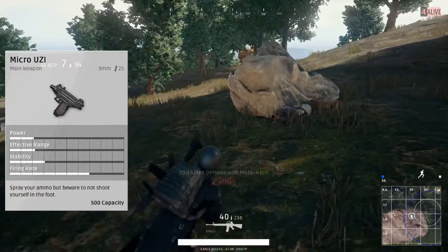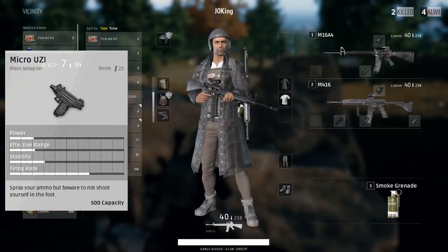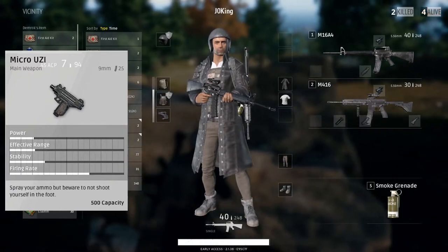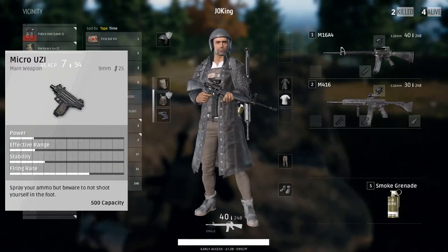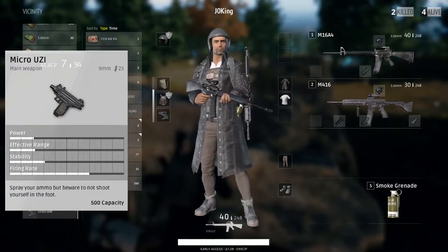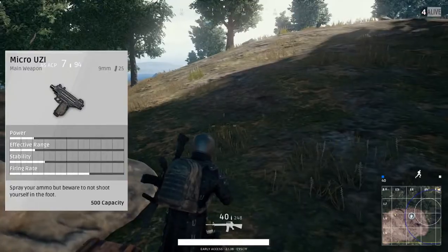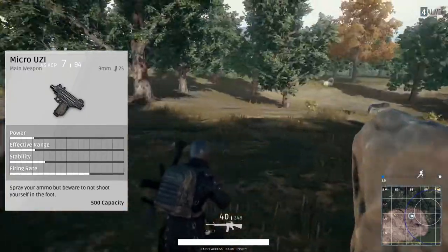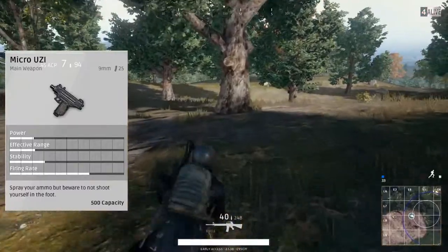The extended is 35 rounds, and it's actually a very common gun to find along with the UMP9 — they share about the same, and you'll find them a lot in the towns. The Micro Uzi has exclusive attachments — it has its own stock, but it shares the suppressor, extended mag, quick draw, extended quick draw, and then a compensator and flash hider. The SMGs share about those same attachments, except the Micro Uzi has an exclusive stock.